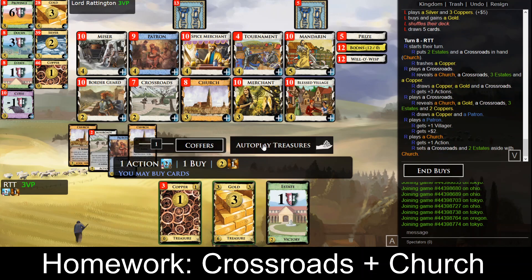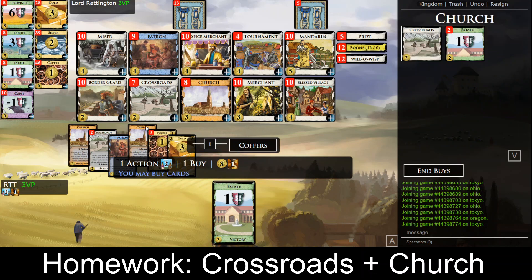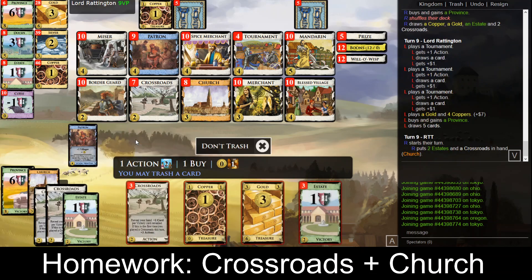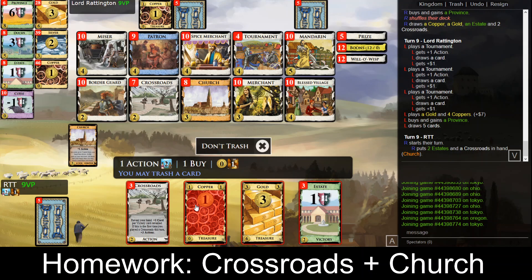Play the true crossroads, play the patron, and again store away those, and we can already province! There's tournament from our opponent, but ignoring the opponent we would province here. That increases the odds of crossroads hitting green, and then we buy another gold next turn, or we just don't trash coppers anymore, but I like trashing a bit more.